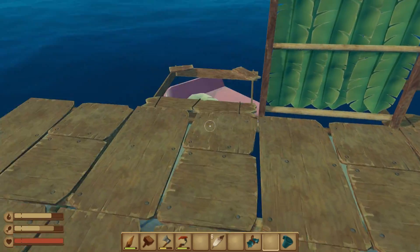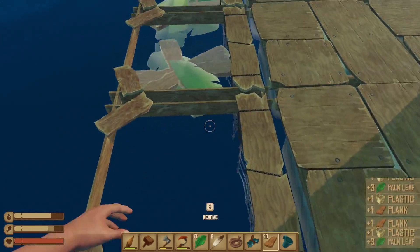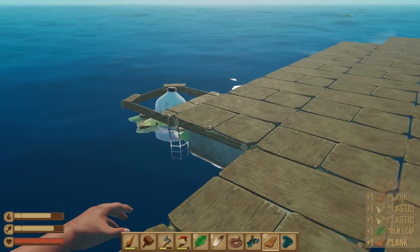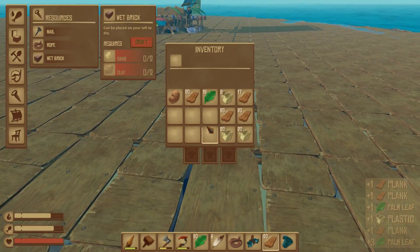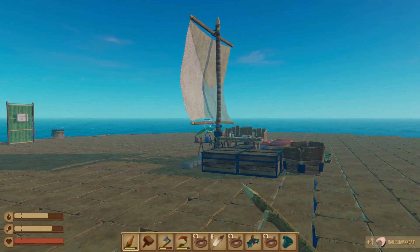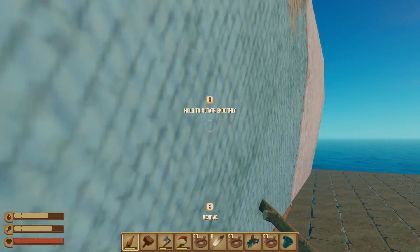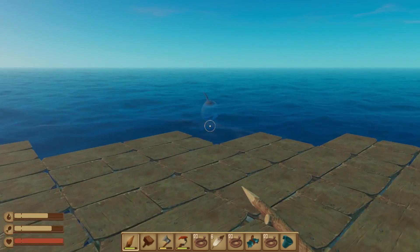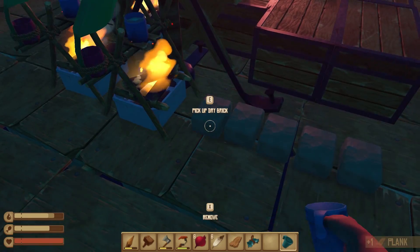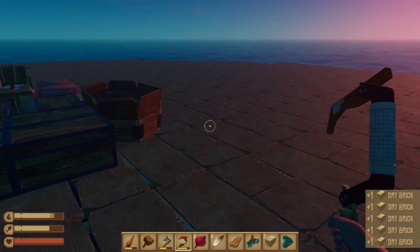Let's do a collection run of all the resources here. Got to keep on it - oh, I love doing this, it's so satisfying. Just getting everything. I think that's good enough. We should be able to swim a little bit further out and grab that juicy meat. Oh, we've got dry bricks now. Let's pick up all of those - we've got five of them.